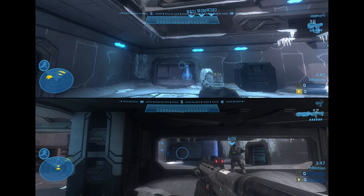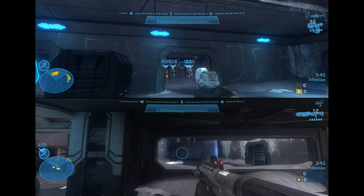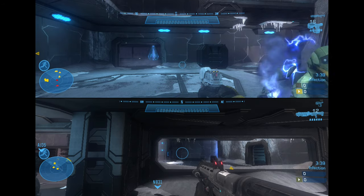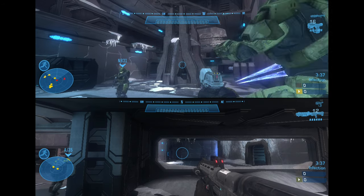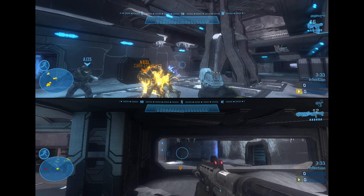When the game spawns you in, there's a chance you're going to be a zombie and a chance you're going to be a human. Ideally, you'd spawn as a zombie so you could immediately start killing the three people you need for this achievement in a single round. But if you spawn as a human, you can get converted and then start killing the three people you need.